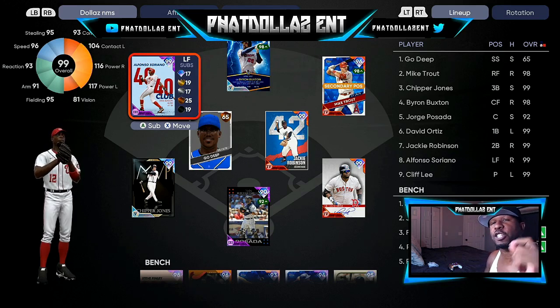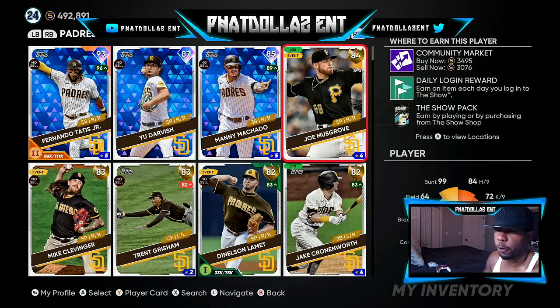Let's look into my inventory at what cards you should be investing in. The first card that everyone already knows about is Joe Musgrove. You can get him right now for 3,000 stubs, or you can use my method from a couple videos ago and get him for about 2,500 to 2,600. That's going to give you a 2,000 gap between the 5,000 quick sell if he goes diamond. I have 26 of them, so that's enough for me to make 80 to 100,000 stubs very easily.